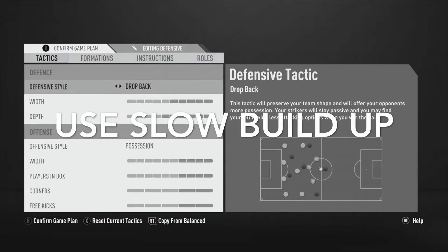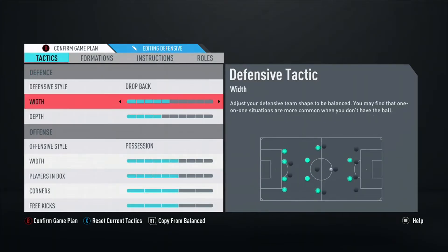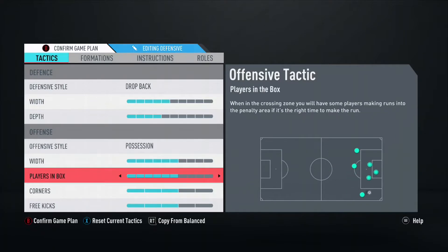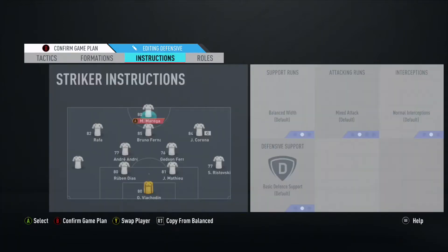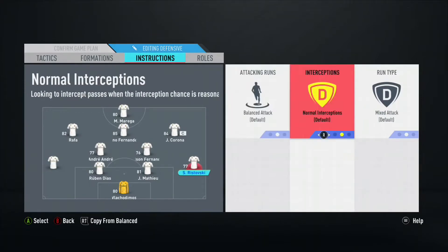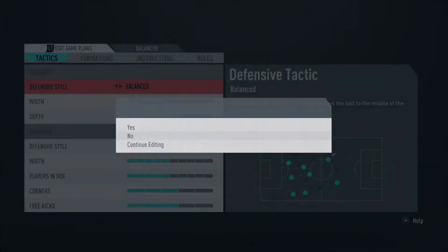The first tip is to use a slow build-up style of play. Keep possession — don't let your opponent have the ball because when they get it they can punish you, especially if you're playing on World Class or Legendary. You also want to tell your full backs to stay back while attacking, that's very useful. Just keep the ball and slowly break down your opponent until you get a chance.